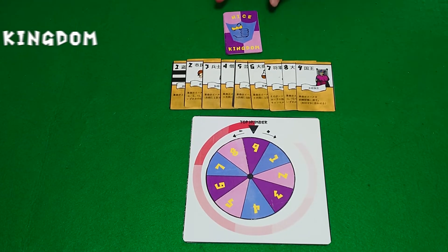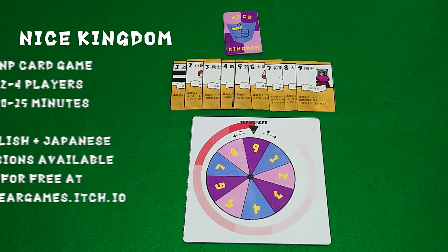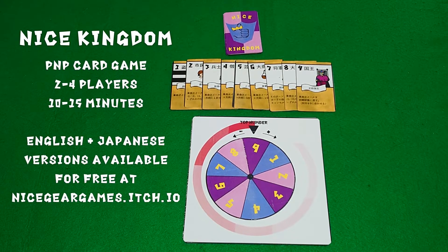Today we are going to be playing Nice Kingdom. This is a score and reset, simultaneous action selection card game for 2-4 players.